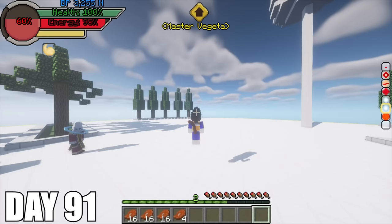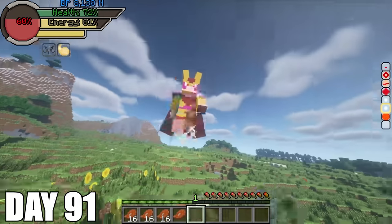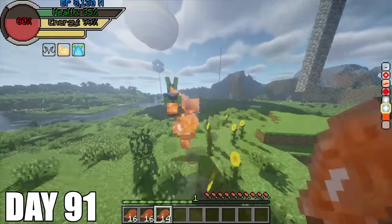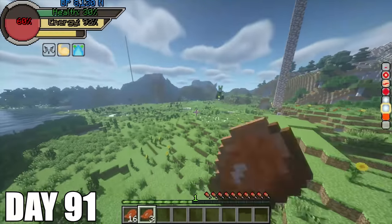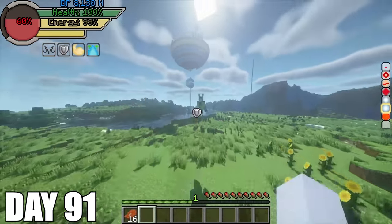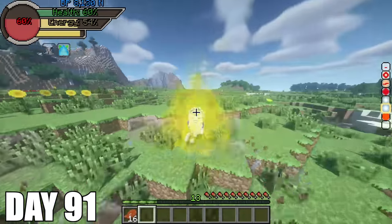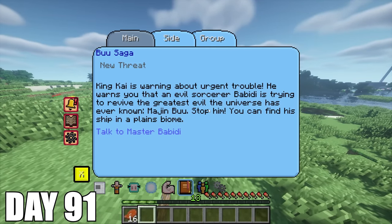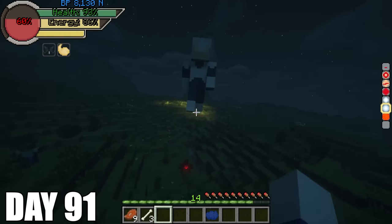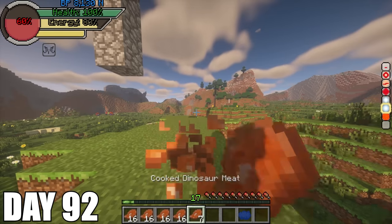Day 88, I tried fighting perfect Cell right after and get absolutely destroyed and sent to the other world. Day 91, I came out of the Hyperbolic Time Chamber after training for 3 days and started my fight with Cell again — this guy was teleporting like no one's business and shooting ki blasts and anything you can name. I ran through so much dinosaur meat fighting him and fought for so long, but I just kept using the same strategy of hit and run and finally took him out. I tried to fight my next opponent and it says I have to talk to Babidi because he's trying to revive Majin Buu. I then have to fight someone named Pew Pew and he barely damages me — I take him out very quickly. This guy was basically a joke.